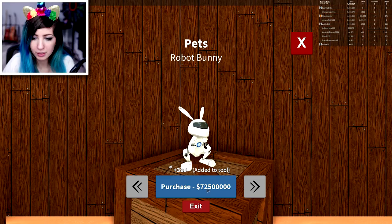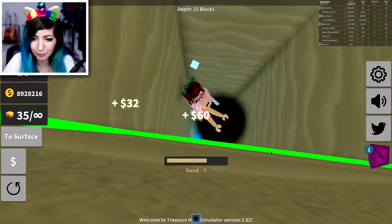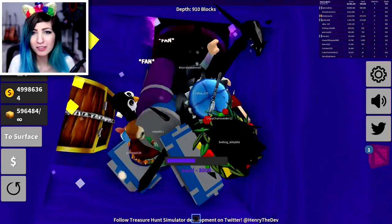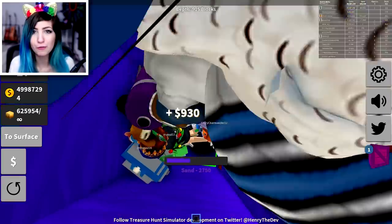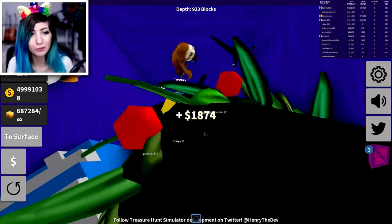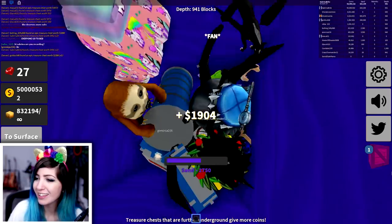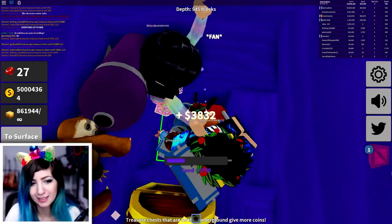Is that 72 million? Holy moly, what the heck? I was not expecting it to be that much. Another part of this update are rubies. You earn five from rebirths and you get some from chests. So right now I actually have 27. You can't see them because my face cam's over it — let me move my face cam. So now you can see I have 27 rubies.